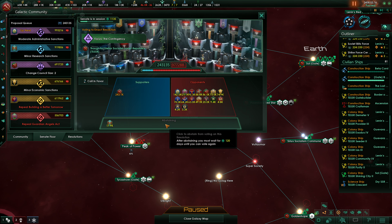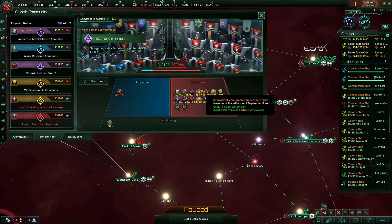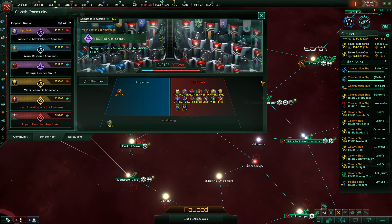Galactic community resolutions — how is it going? We still have weak support. Focus the contingency — everyone's against it. Abstaining the Ivaxian nations. Sanity is in session. Come on. Oh well.